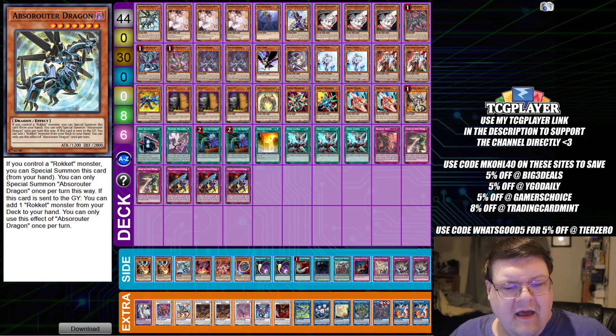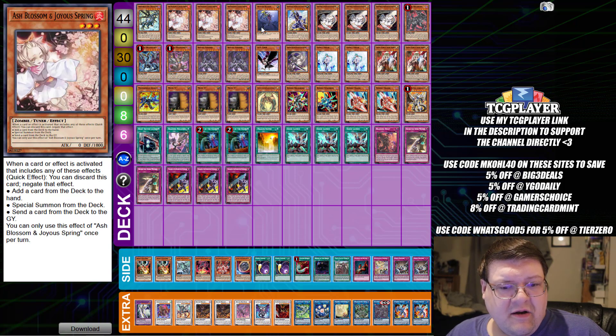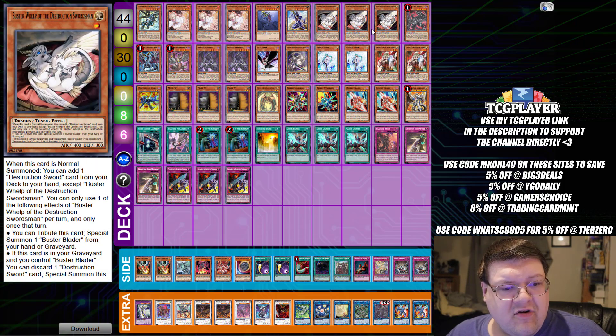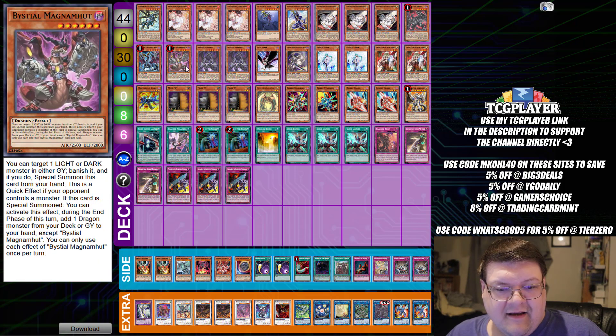We have one copy of Luster Router Dragon, triple copies of Ash Blossom and Joy Spring, one copy of Buster Blader, and one copy of Buster Blader the Destruction Swordmaster. Then we've got triple Buster Whelp, one copy of Baldrake, one Druid's Wyrm, and one Magna Hut.